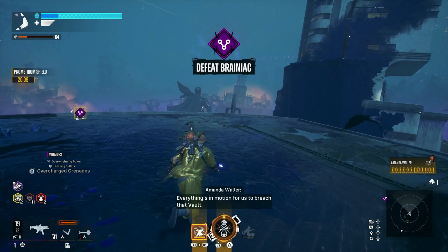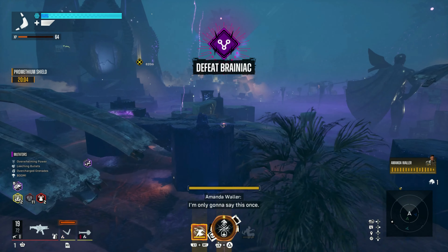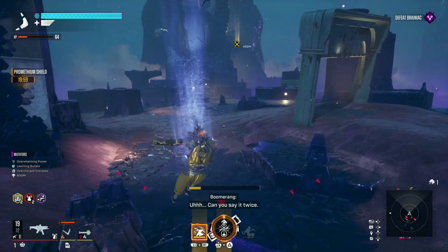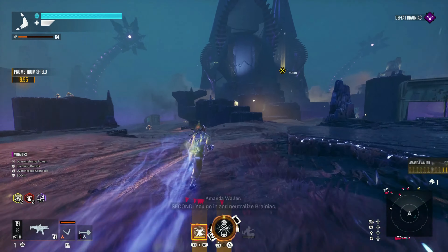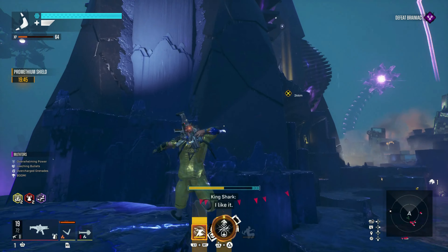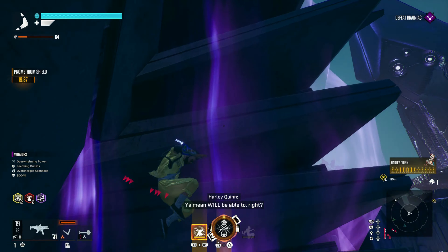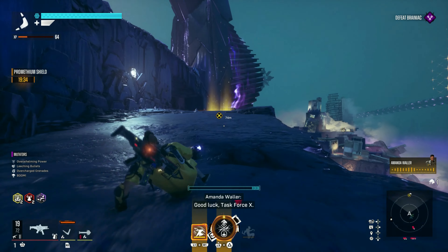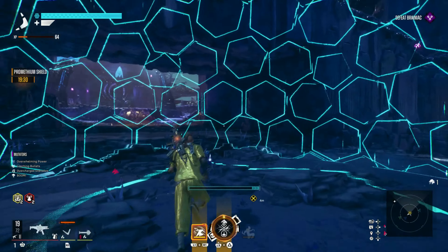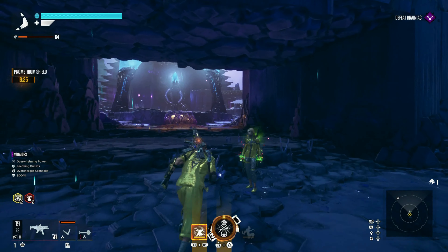Once you take care of all the incubators, all you have to do is transfer over to where Brainiac is. Once you make it over to Brainiac, that should stop the timer and activate a cutscene to start the boss mission.